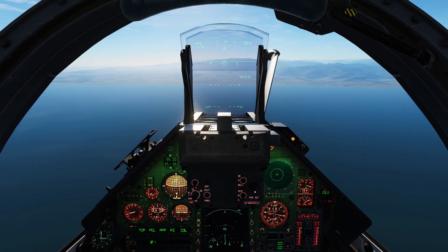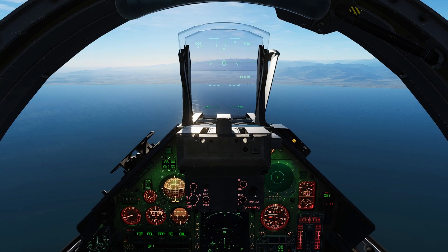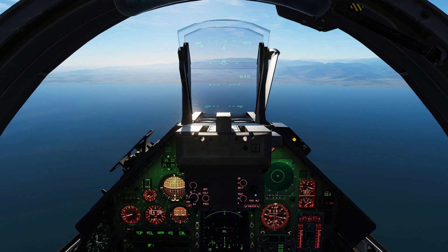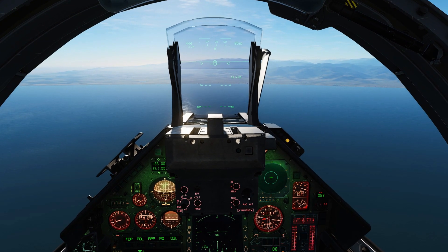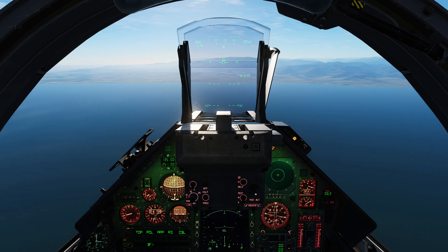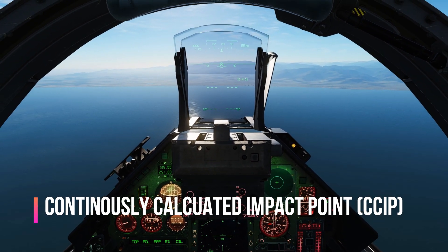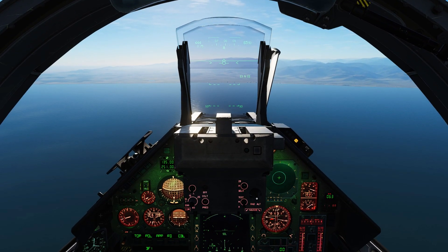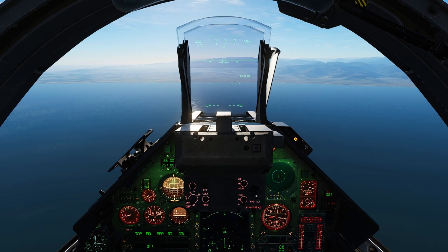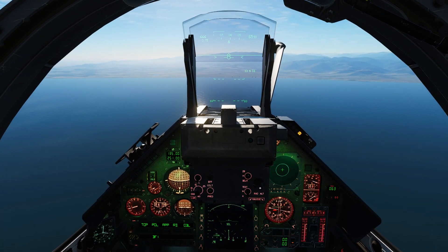So here is our weapons range. We have our target set ahead of us on the airfield. I've pulled the aircraft to a suitable point and put on the active pause so we can look at the setup for the attack. The first thing we're going to be looking at is the CCIP mode. CCIP stands for Continuously Calculated Impact Point — it is a mode where the computer calculates constantly the point of impact for the bombs as you nose down towards the target in a diving attack.